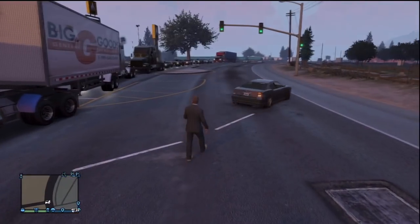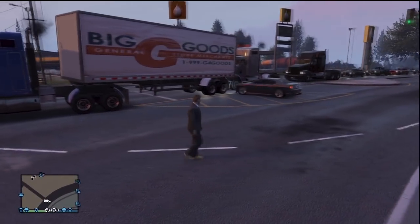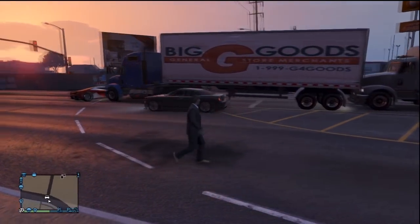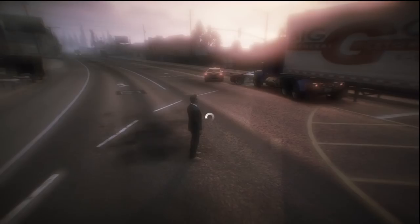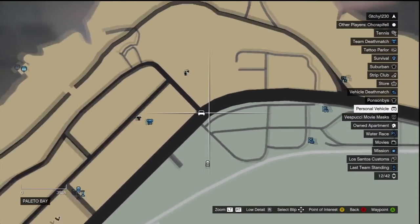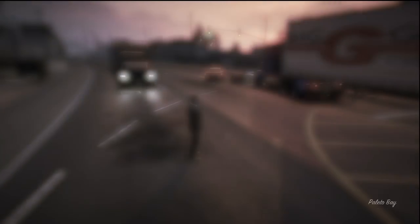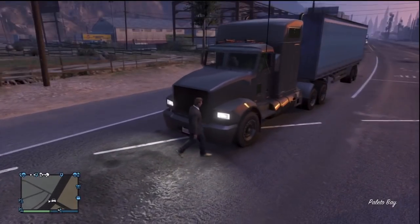So let's get right into it. The first thing you need to do is find a Big Goods truck. It has to be Big Goods — it can't be Clock and Bell or anything else, because the doors on those do not open correctly. It needs to be Big Goods because it has a door that folds down towards the road, while all the other semis just have two swinging doors that don't allow you to pull a car in. Here's the location you want to go to: this is the Polito Bay area, right at the top of the map, and this is where you'll have the best chance of finding one of these Big Goods trucks.